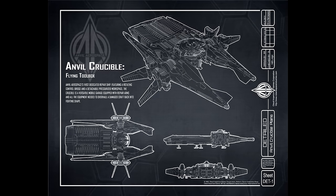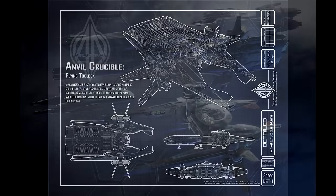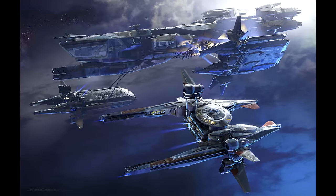The Crucible is on sale now for $350 and the sale goes on through November 30th. What does this ship do? The simple answer is repair. You're out in space, your ship gets damaged, and you have the option to either limp back to the nearest starport or, if you're too badly damaged or don't feel safe making it back, the Crucible is the ship that can fix you up.